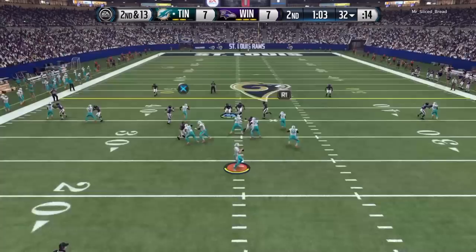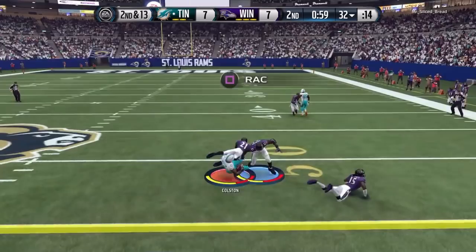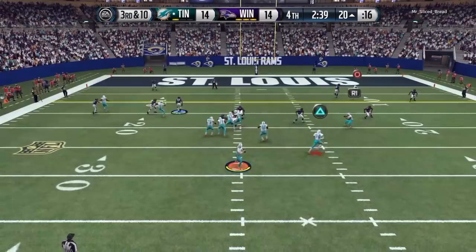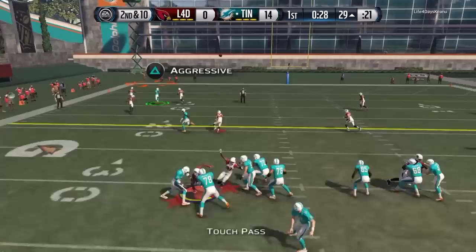Marcus Colston might be one of the best slot receivers in the game because of how well he is at going across the middle, facing linebackers, and holding on to the ball when taking a big hit. Now of course you can run slants, drags, and everything else, but honestly he's not that great of a route runner — especially on out routes and curls. He drags his feet a lot and gives the corner way too much time to react, so I don't recommend running routes like that. Just stick to slants and drags; that's really all you want to do with him.